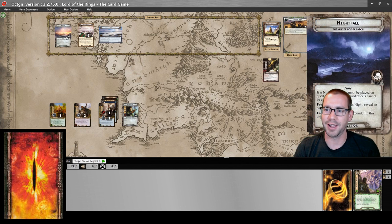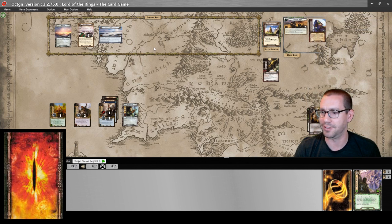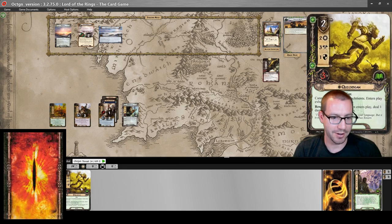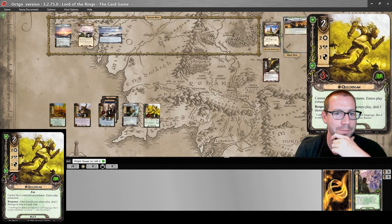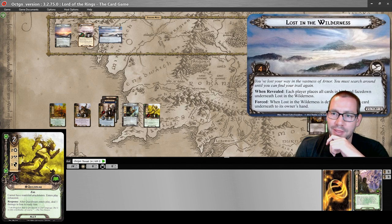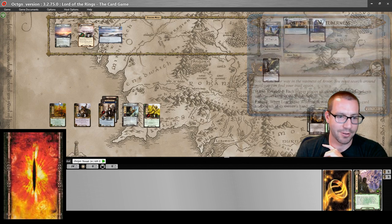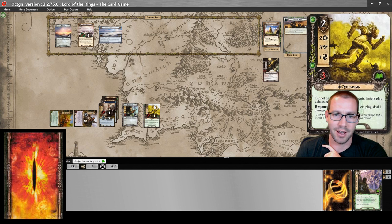Refresh — we flip to daytime and all the enemies pop back to the staging area. Just Quick Beam is pretty good right now, so I will play him. He comes into play with a damage on him. What I really want this round is to clear Lost in the Wilderness because I don't want that quest to stay here any longer than it has to. Committed eleven willpower to the quest.